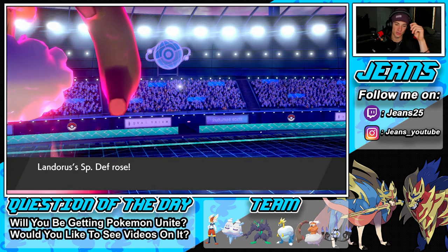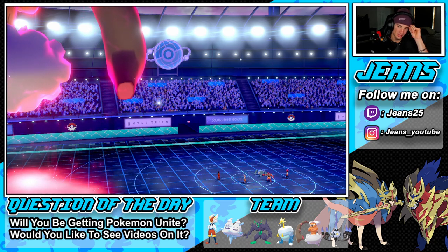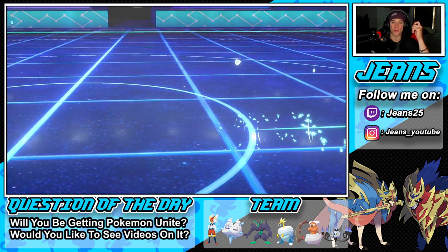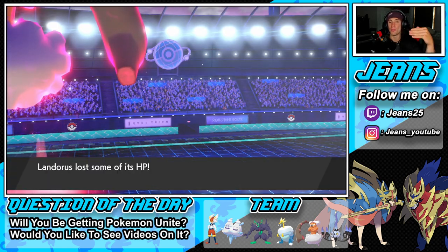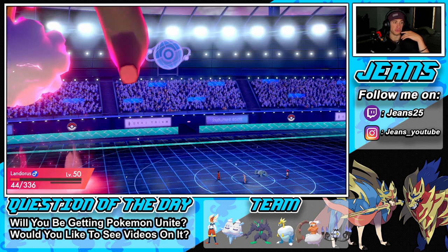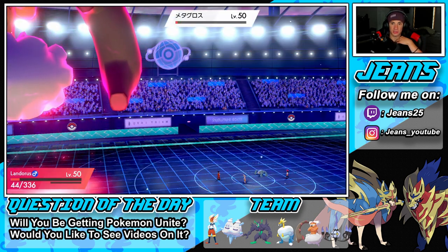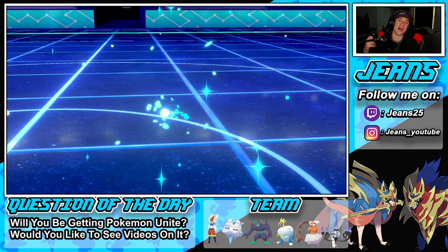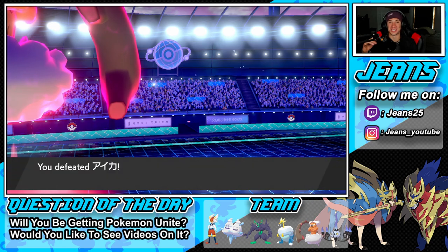Sheer Force doesn't seem to work through Dynamax — or maybe that's just how it works with secondary effects to the opponent. Let me know in the comments. There's a big Ice Punch and Incineroar's Life Orb takes him out — GGs! 2-0, we are ripping apart with this team! Let's hop into our third and final battle and look for that perfect record.